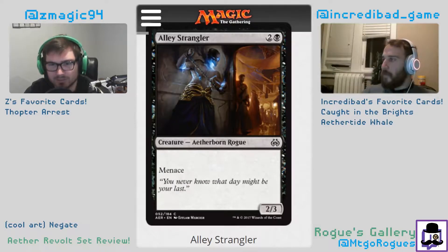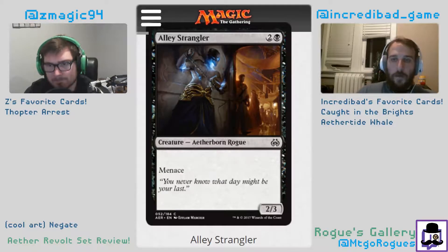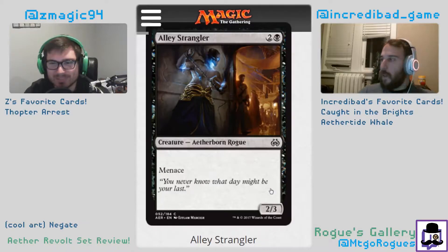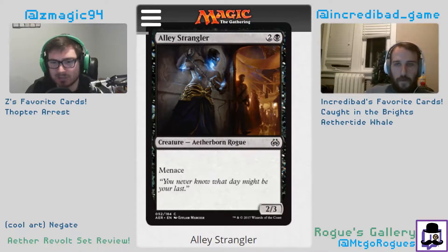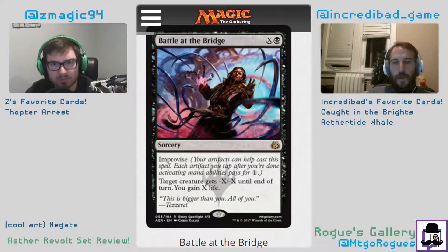Alley Strangler is pretty straightforward — a 2/3 menace, it's a filler. It is an Aetherborn, which is relevant in black since there are some cards in this format that give Aetherborns +1/+1. So this could be fine filler. I think it's like a two and a half, maybe a two. It attacks well — two servos can't block it, which is pretty relevant.